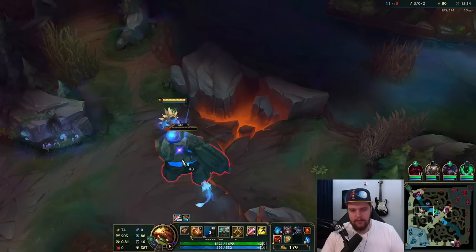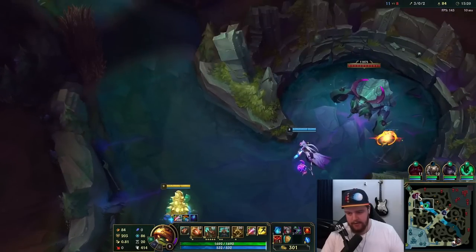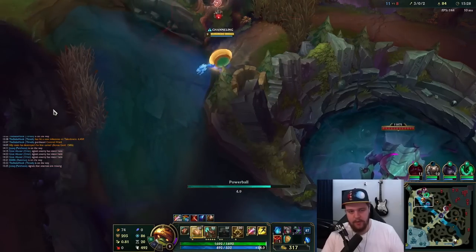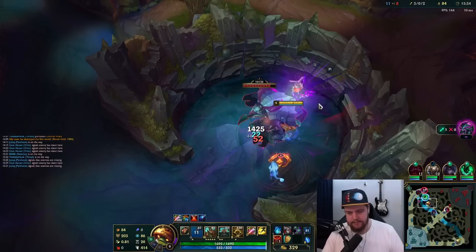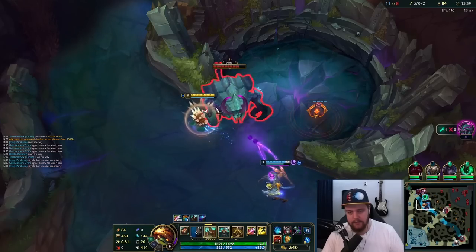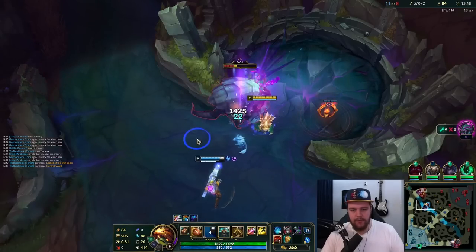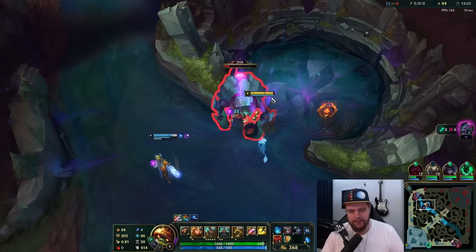I'm a bit worried about the Thresh situation. I got Soul Lane here — I feel like that's good. I feel like this is somewhere warded — yep there it is. Very quickly walked out on that one. Let's just W and kill this thing. The Herald's over here getting some objective gold with me.